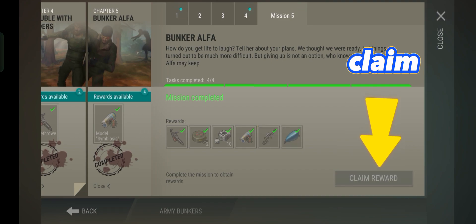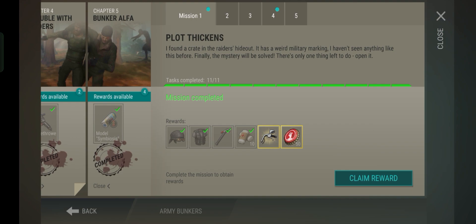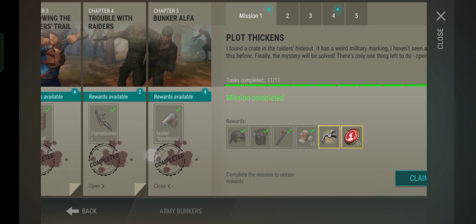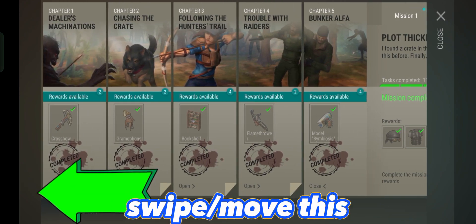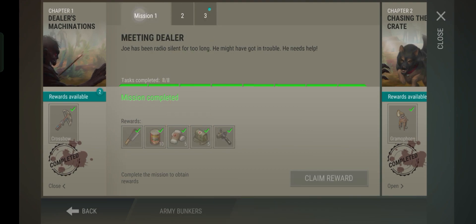Then claim the rewards. To go back to the old missions, just swipe this way to see the other pages. Same as before — click the mission number up top and then claim your rewards.